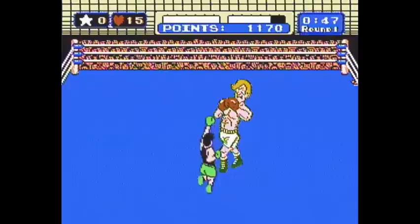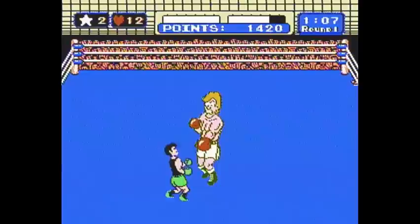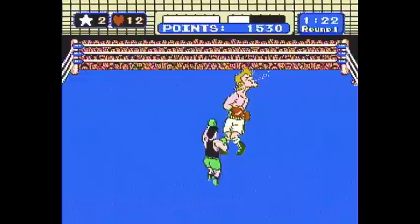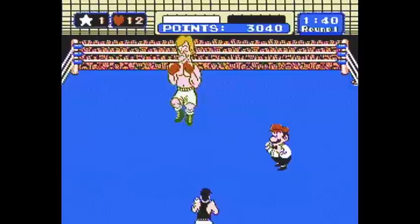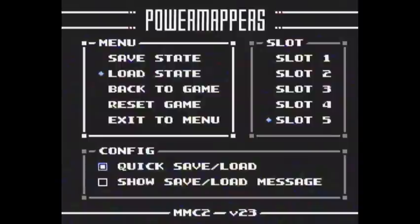Let's talk about star punches. Sometimes when you punch your opponent, a little star will appear above their head. Keep on punching him until a little star appears — see that? A star appears above his head right there. A star punch is a very, very strong uppercut. To do a star punch, just press the start button. Little Mac right there does a very strong star punch. That is what you do whenever you have a star.